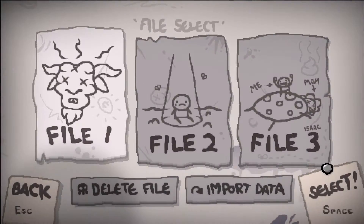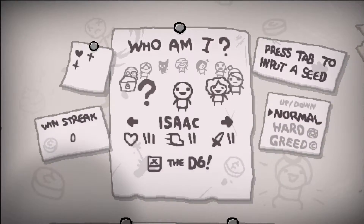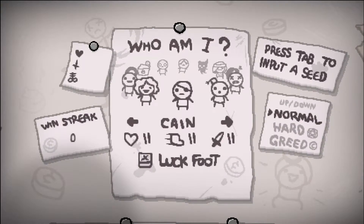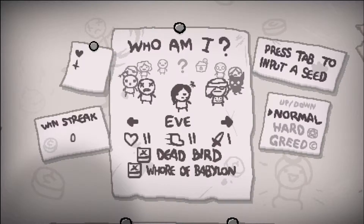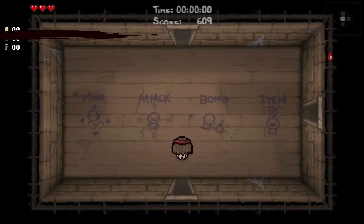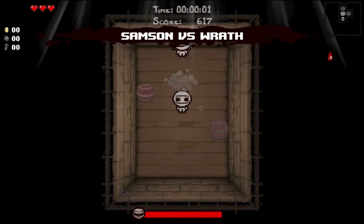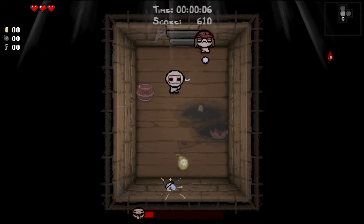Hello everybody! Welcome back to Let's Play The Binding of Isaac: Afterbirth. My name is Charles. This is episode number 57. In this one, we'll try Samson — it's been a while. We will, of course, be trying to go to the Cathedral, because we still are looking to unlock the Polaroid.